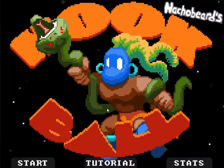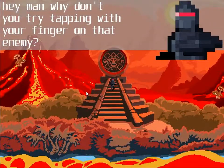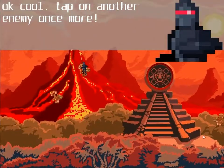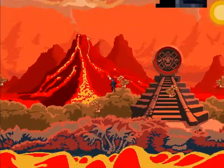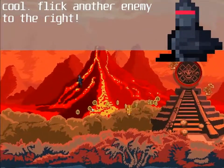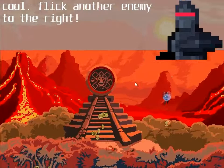Let me show you how the game works. In Hookball you can't move around freely — what you do is tap on enemies to move around. You flick enemies to punch them, and depending on which direction you flick, you push the enemy in that direction.